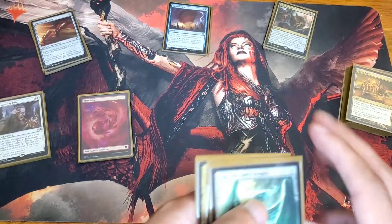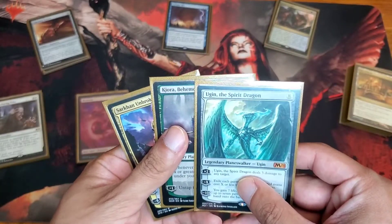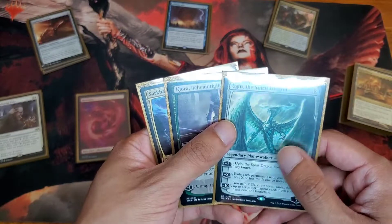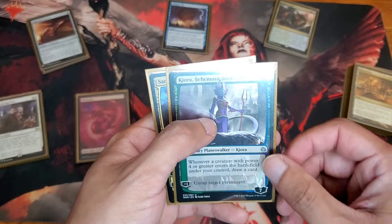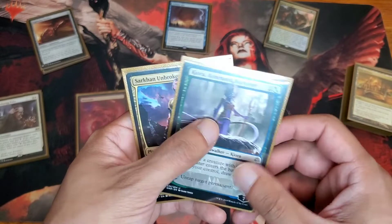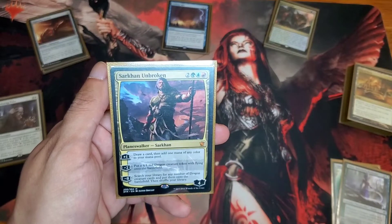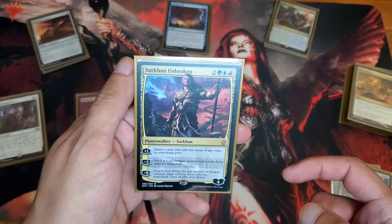Now let's talk about the Planeswalkers in this deck — I only have around three. Ugin — it's my board wipe. Very good card. This one gives me an extra draw, and I also get to untap a land if I need that extra mana. Because sometimes you need that one mana to win the game. And now we have Sarkhan the Unbroken — this guy just gives me the extra mana. You want to get to the bottom ability, but everyone wants to kill him at that point, so he will not survive.